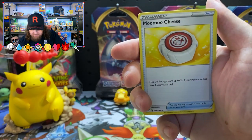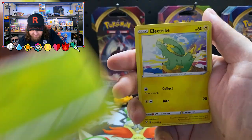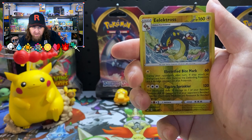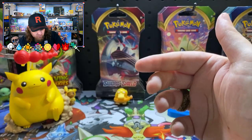Moo Moo Cheese, Eevee, Seadot, Clefairy — beautiful card. What have we got for the last card? Just the old Fruit Loops Toucan Sam.